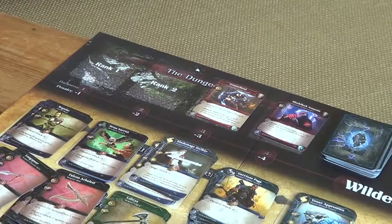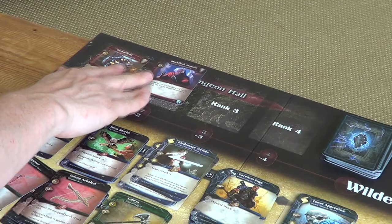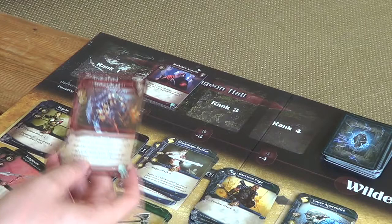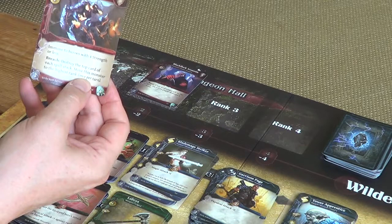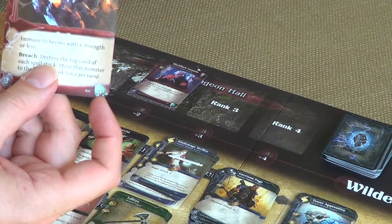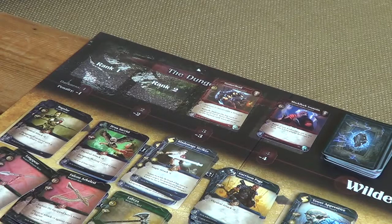The difficulty in solo is that monsters keep marching out of the dungeon. When something reaches rank one and falls off the end, it raids the village. For every monster that raids the village, it disappears from the game but goes in a stack — and its victory point value counts against us. So if we have 20 victory points worth of monsters defeated but this guy raided the village, we reduce our score by four, ending with just 16. The more guys that escape, the lower our final score goes — potentially ending up negative.